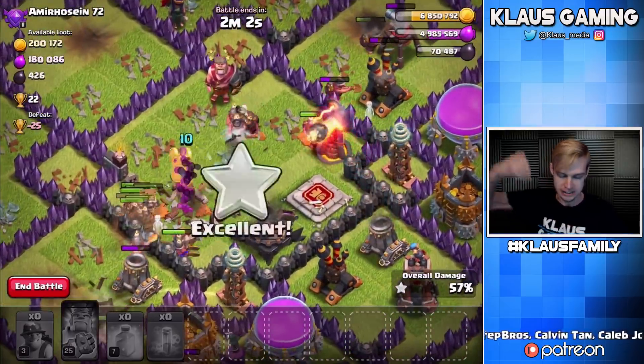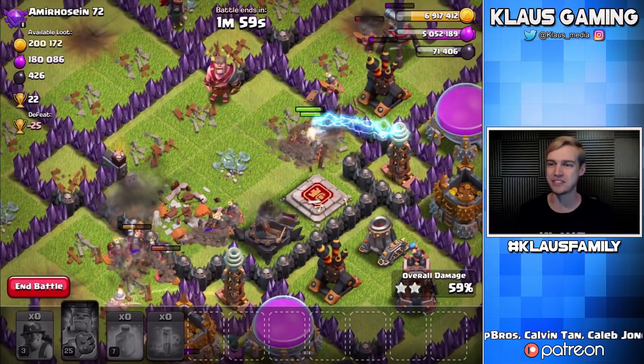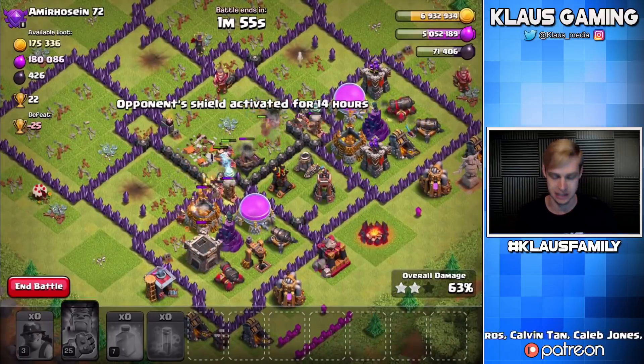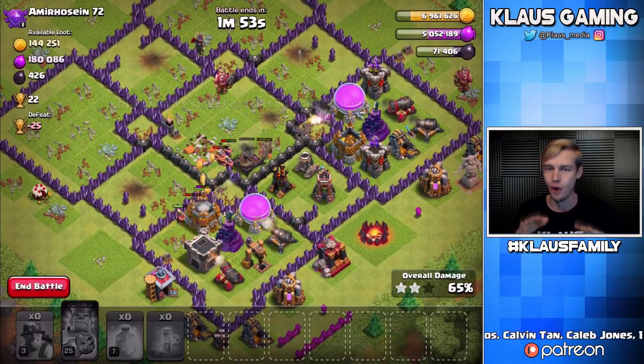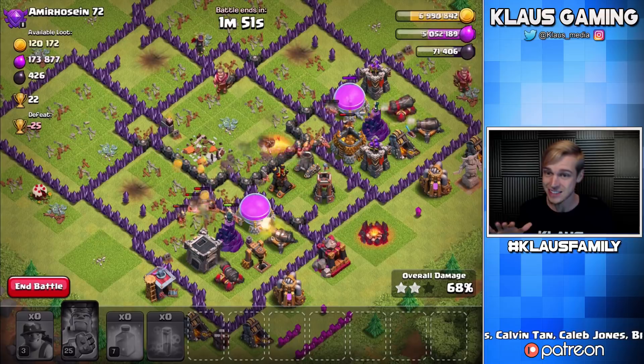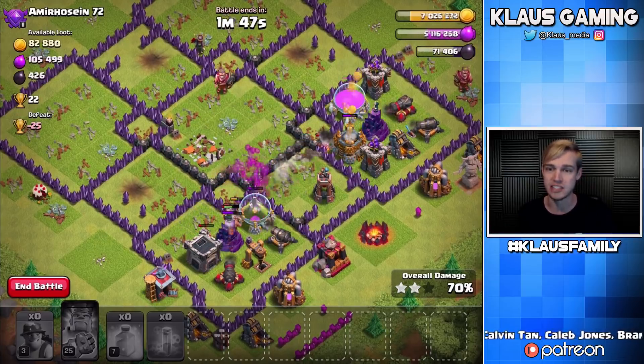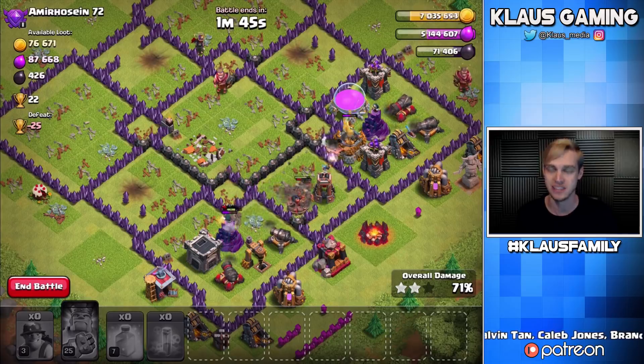All of our miners — get that dark! Double whammy! We got the dark elixir, we got the town hall. That is awesome and now we have no more heals. I went a little nuts with the heals, but I think we ended up in a pretty decent spot. If we don't three-star this base, we will at least do a pretty decent job.